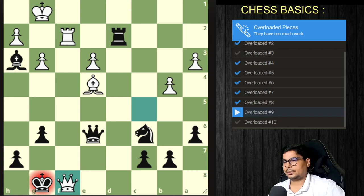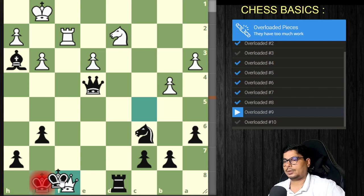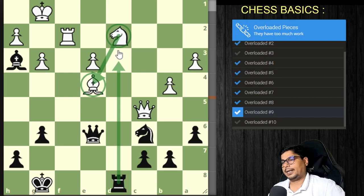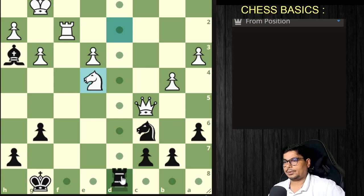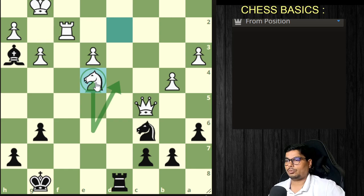Going back to the problem: check — you capture it back. Now you cannot recapture and the queen moves. The idea is that this knight is preventing a back rank mate. He cannot capture by the bishop as long as the rook is here — if he captures, you block it and it is check. That is the idea — that is why you risked the pin.